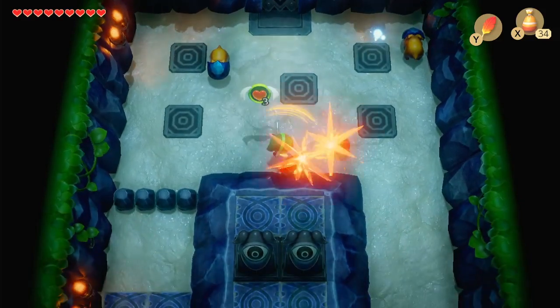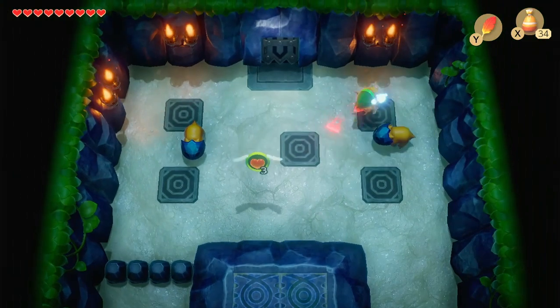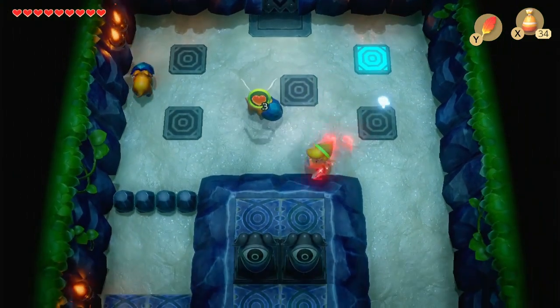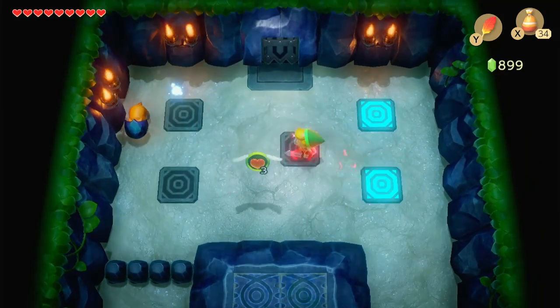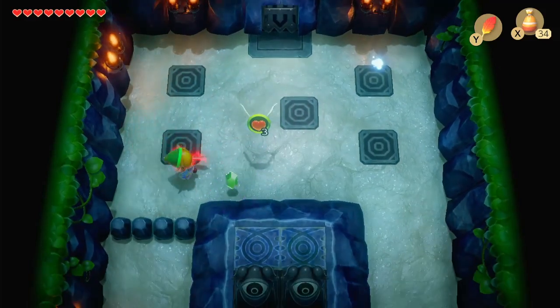If I can get these slimes off of me. Ooh, piece of power. Kill the Helmosaurs — just trying to get behind them, around their head shield. Get our rupees. Now, if you notice where the little shiny is on top, that's the actual blocks you need to go to.